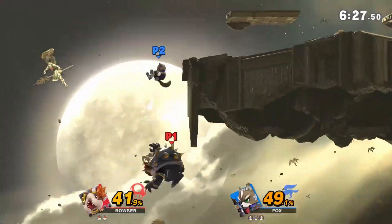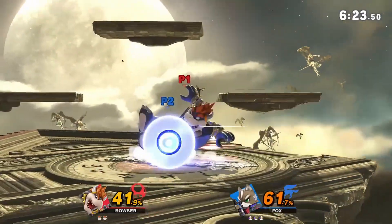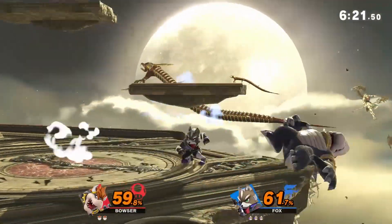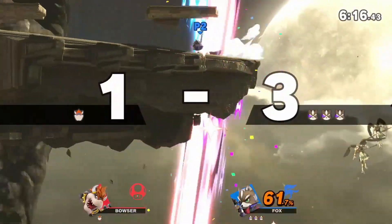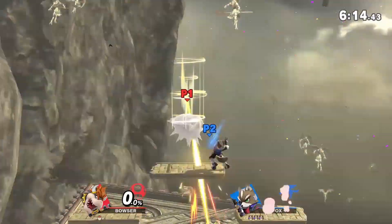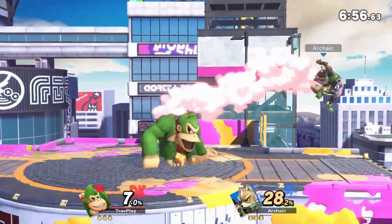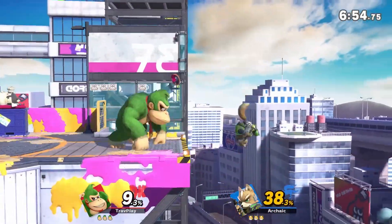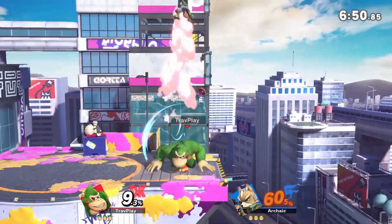Fox is the iconic rushdown character, overwhelming you with attacks and combos faster than most characters and players can react. So you need to be on your guard and be ready to keep up with Fox's pace or he'll run right over you. To match his playstyle, keep your character moving, don't hold still and shield too often, and hold on to your slow smash attacks. You'll need to hit him with quick tilts, jabs, and aerials most of the time.